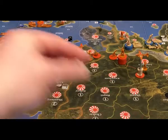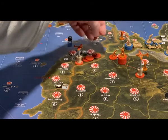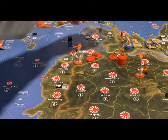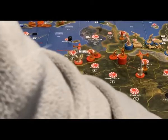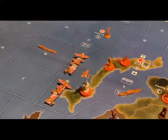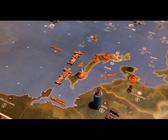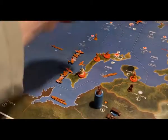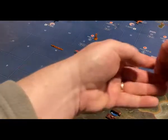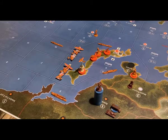New unit placement: the new factory goes into French Indochina. Two new infantry go into the military base in Kuang Si. Three new infantry go into the factory in Kyung Su. The remaining units build in Japan proper: one more infantry, four artillery, one new destroyer, and three new transports.